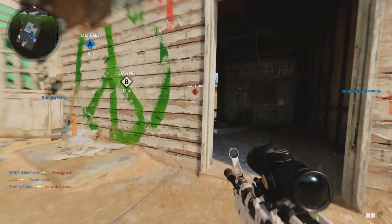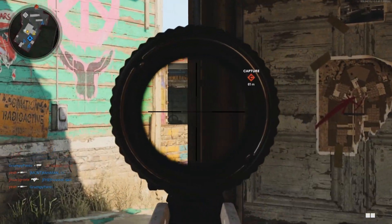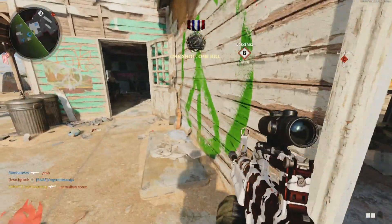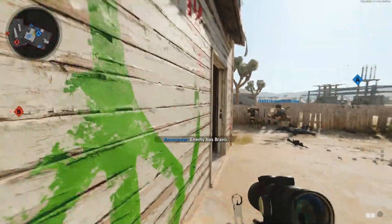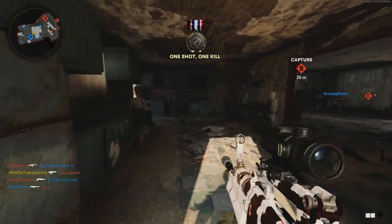Here we are in a domination game on Nuketown. Let's start off with the long shots if we can. The best spot I can tell you guys to get long shots is right here - boom, there goes long shot, that's the first out of the required five. Let's continue and we will be very close to finishing it.